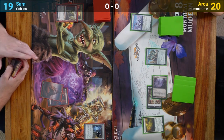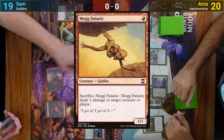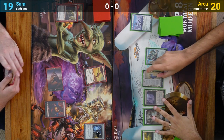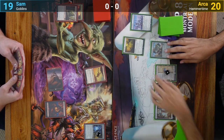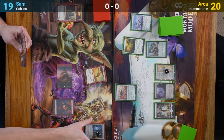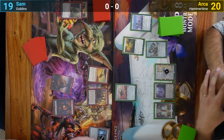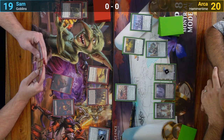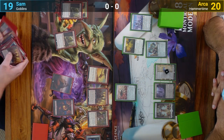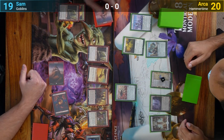Sam ticks up the Vial on his upkeep and draws the Fanatic. He taps one red for it and passes. Arja has an Urza's Saga as his land for turn and puts a counter onto it, then pays zero for an Ornithopter and passes. During his end step, Sam uses the Vial to put out a Runelt Horde Master. Sam untaps, goes to three on the Vial, draws for turn, and taps the Vial to put out a Goblin Matron. He finds another Snoop, puts it to hand, then casts it, revealing a Mountain off the top.